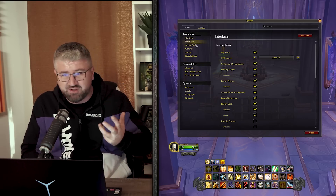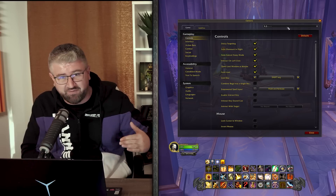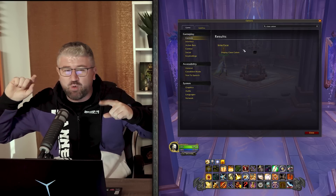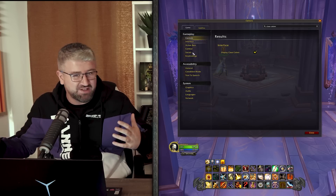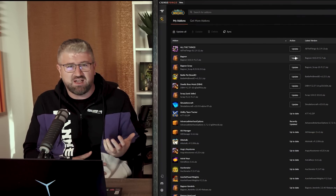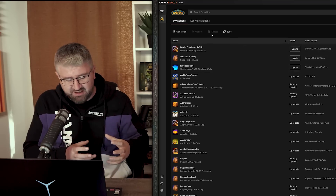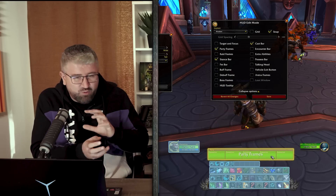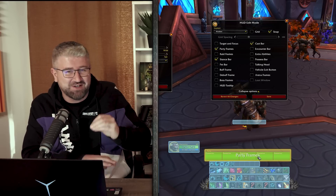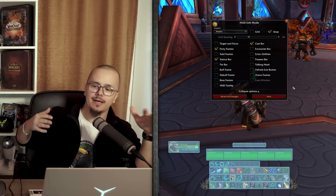The search function in settings makes it much easier — if you want to activate target nameplates or class coloring for party frames, you can search for it. All settings locations have been reorganized, so it's much easier to navigate. You can get rid of the griffins, arrange your interface how you want, and enable a grid to snap everything to the pixel. It has a budget ElvUI setup feel, kind of a blend between ElvUI and SUI.